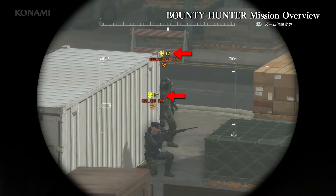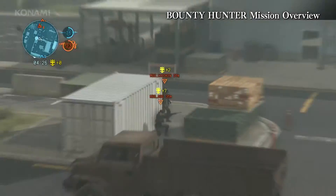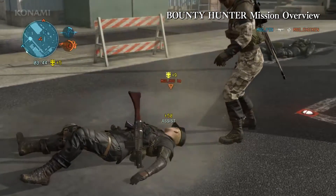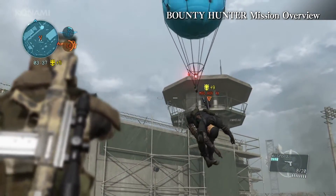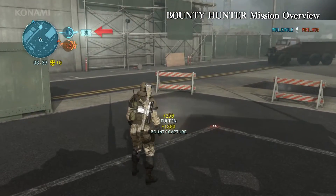These yellow marks indicate bounty points. A bounty point gets added every time you defeat an opponent. In other words, opponents who have very high bounty points have defeated many of your allies. If you Fulton an enemy rather than killing them, their bounty points are added to your team's ticket total. This means that if you defeat enemies that have a high bounty, you can quickly flip the balance of the match.